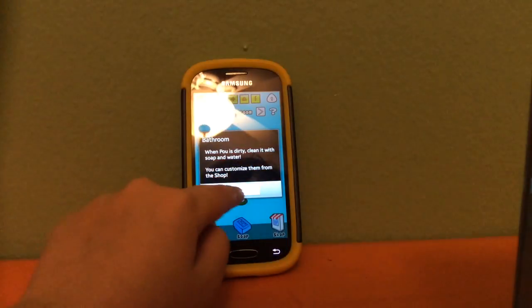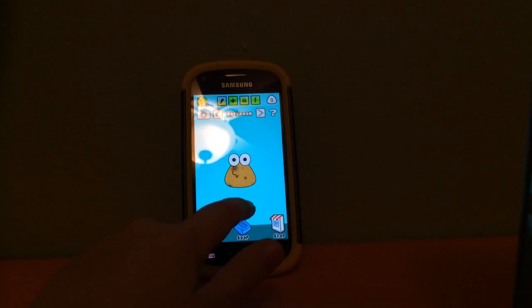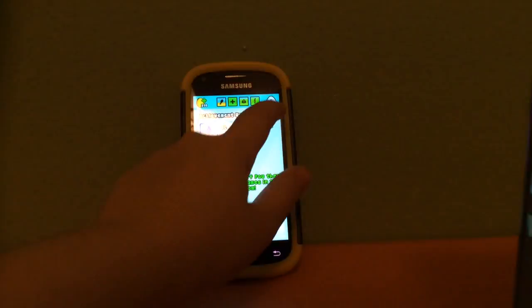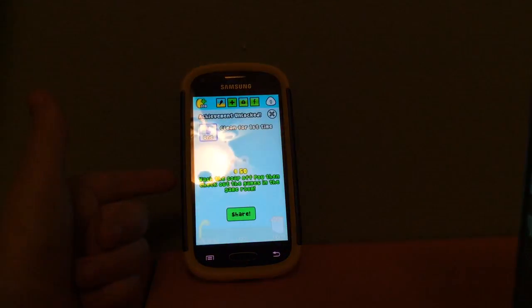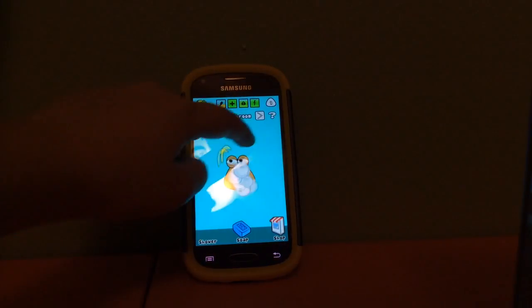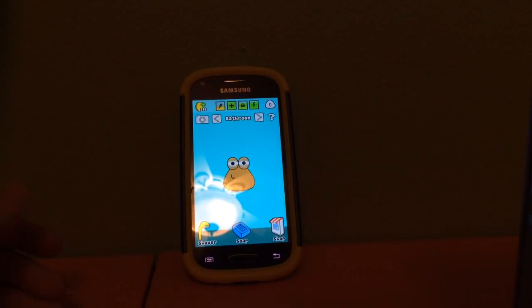You want to get to this page, and once you get there you tap the little poo he left on the floor and you soak him. Then you'll get 50 more points for cleaning for the first time, and after that you just soak him down and he's clean.